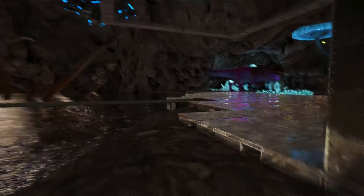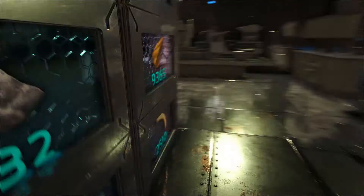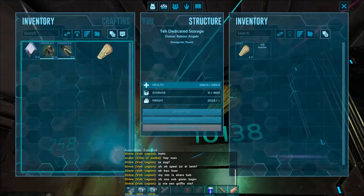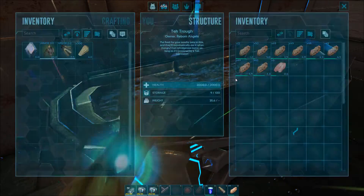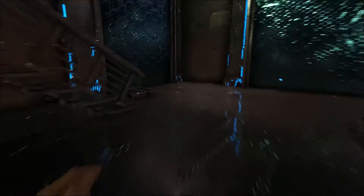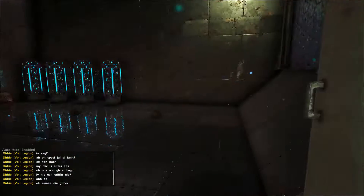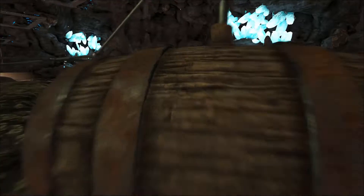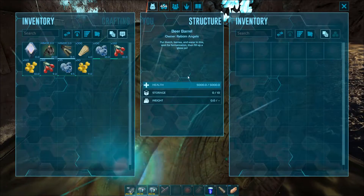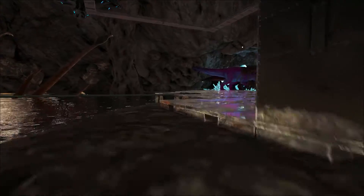All we need to do now is place some stuff inside it. We'll need some thatch and some berries — it doesn't matter what type of berries, it can be one berry or different types, it really doesn't matter. Let me grab some berries from the fridge. Okay, so we put in the thatch and we put in the berries.